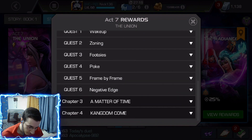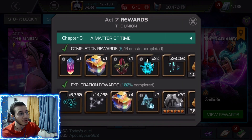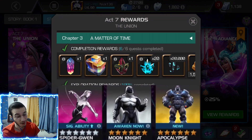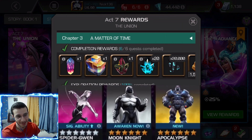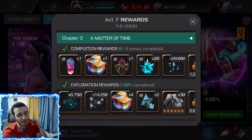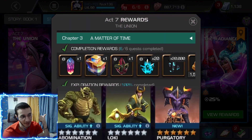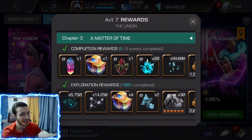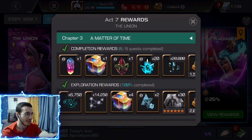For Act 7.3 we have two nexus crystals. The first was really good — Spider-Gwen, Moon Knight, and Apocalypse. Since Apocalypse was new at that point, it was an obvious pick. The second wasn't as great — Abomination, Loki, and Purgatory. All were awakened except Purgatory, so going for a new champion I unfortunately had to pick Purgatory.